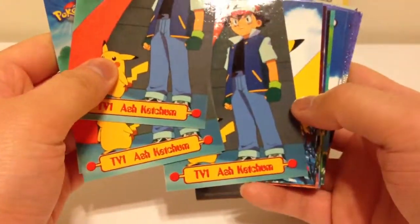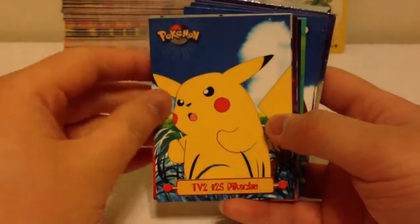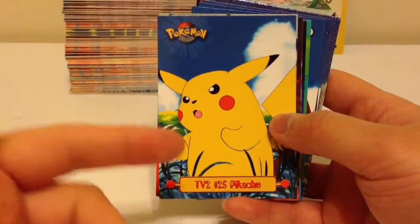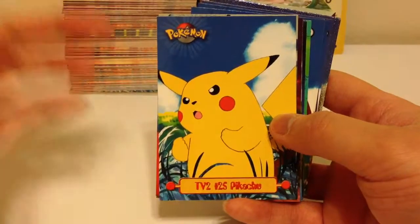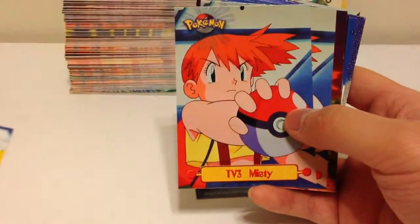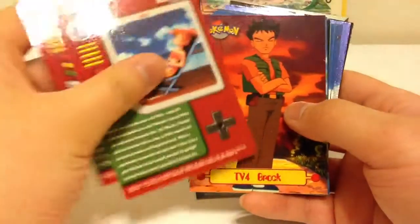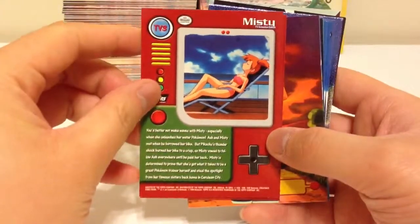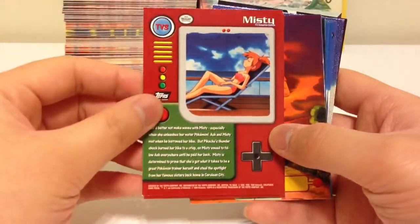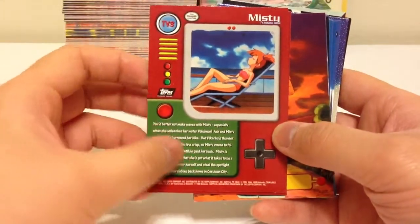So TV one is Ash Ketchum, TV two is Pikachu, and it's number 25 in Pokemon if you collect cards. TV three is Misty — Misty is in her tanning mode. So it will tell you a little bit about Misty, a little background.